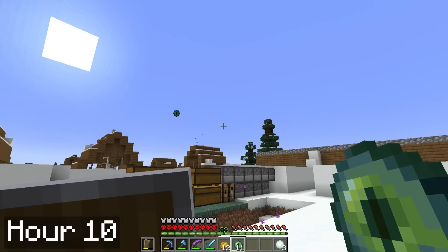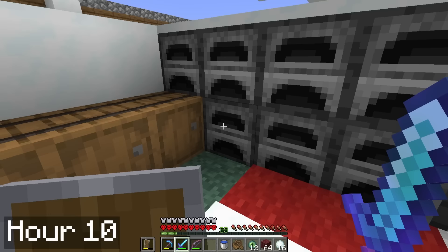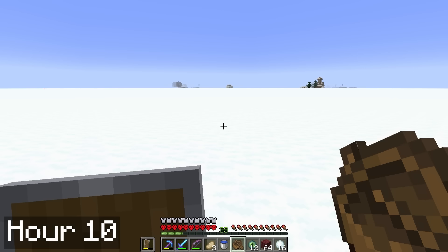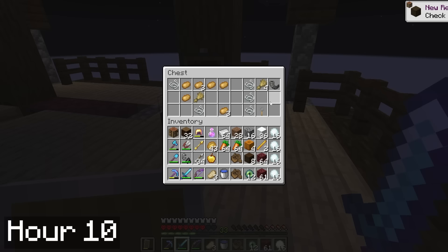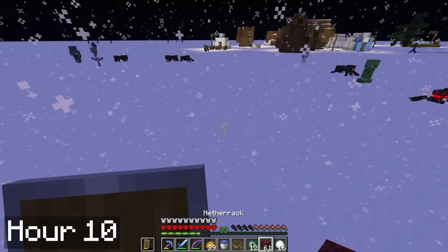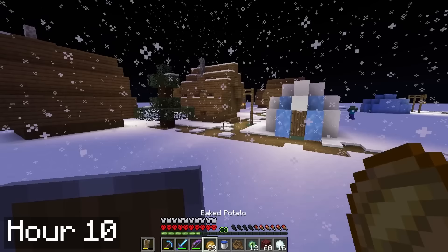Finally, as I hit 10 hours in the world, I had collected 12 eyes of ender. Hopefully none of them break on the way to the stronghold. The eyes pointed towards the southeast, so I grabbed some extra wood and food and headed out to search for the stronghold. On the way I ran straight into a pillager outpost. I found a goat horn and got some pumpkins, but sadly there were no allays. After a bit more eye tossing, I managed to find where the stronghold is. I took refuge at the nearby village so I could dig down in the morning.